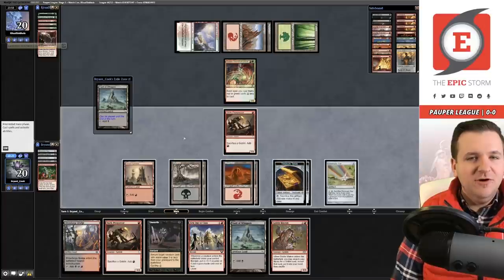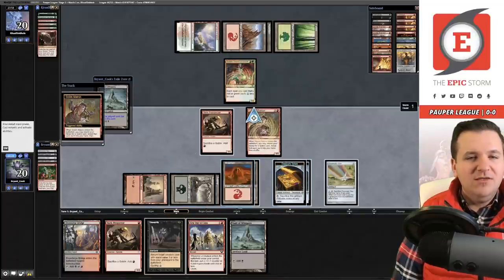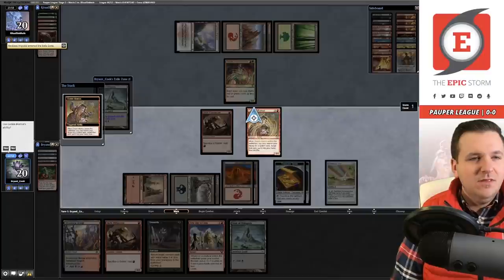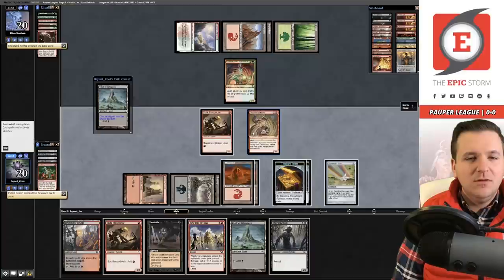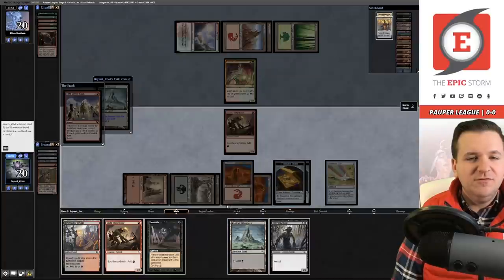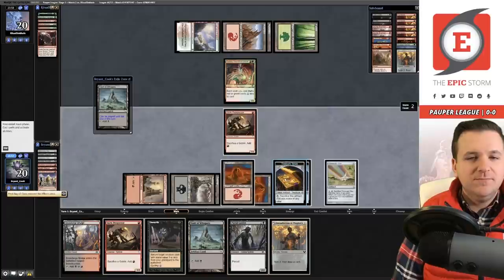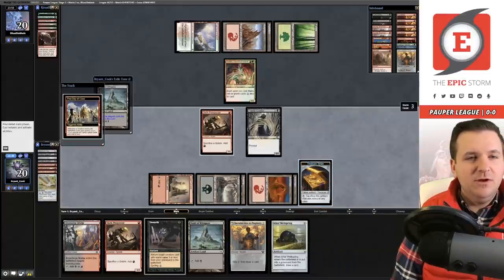We play the furnace, play the Goblin — I still have black mana. We'll get the Putrid Goblin with the treasures. Sacrifice the Matron, and First Day of Class — we'll get the Introduction. Drawing a card, filtering, and we have Putrid Goblin. Now we have infinite red mana!